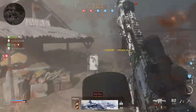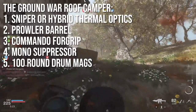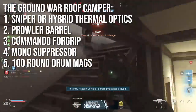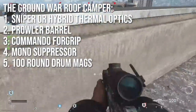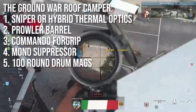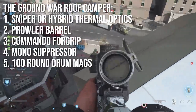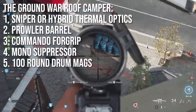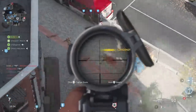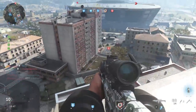Build three is the ground war roof camper class. Put a sniper sight or hybrid thermal optic on the weapon, the Prowler barrel for range and recoil reduction, Commando Foregrip to cut horizontal recoil, Monolithic Suppressor for extra range and reduced noise, and 100 round drum mags. This thing shoots at any range a DMR or sniper could threaten you — the competition, range, spray, and mag size are all real. The only weakness is close quarters with the long optic, but position yourself well and you'll rack up kills.